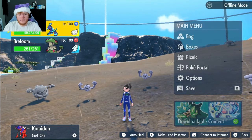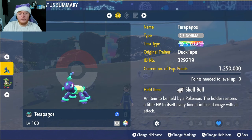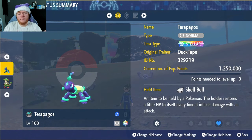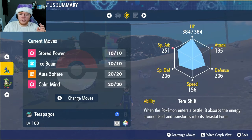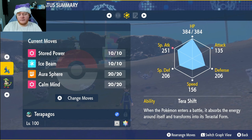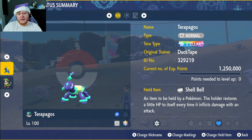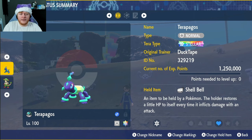This form right here will be its original form. It has the tera type Stellar no matter which form you're in. What that does is you have to do three attacks and then terastallize, but instead of terastallizing normally you'll go into a Stellar form because you'll already be terastallized. The ability of the normal form is Terra Shift — when in battle it absorbs energy and transforms into its Tera Form. In the Tera Form, if you're at full health any move that hits you will be not very effective, which is amazing.